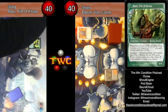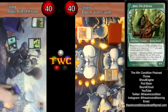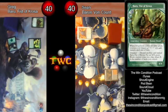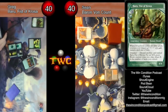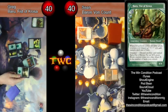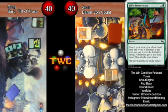That works really well with Squirrel Wrangler — oh boy — which lets you sacrifice a land and put out two 1/1s. What do you have here for two? I believe... oh! Selfie Preservation, that's it.